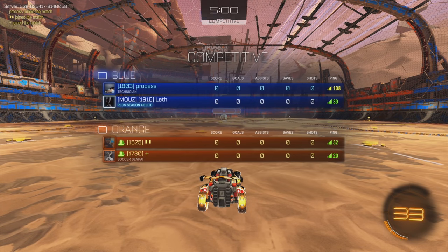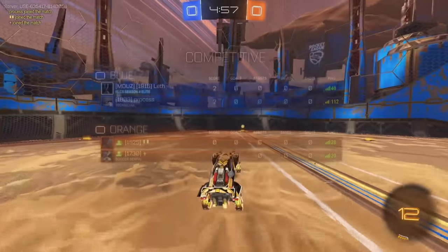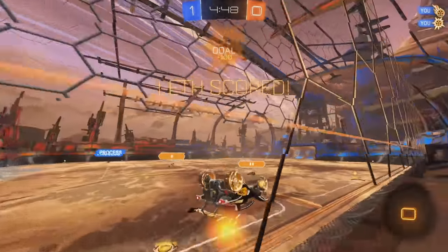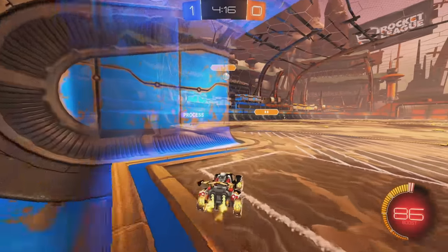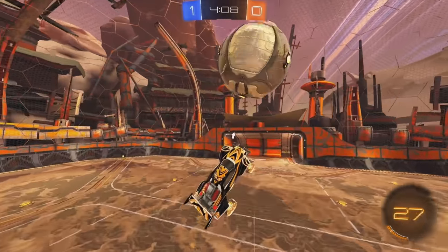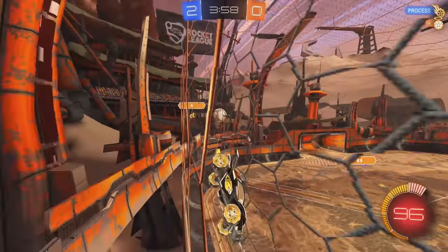We got our first game. We got a 1525 and a 1730 on the opposing team — not too bad. We got Process on our team at 1800. It looks like the 1525 might be a smurf, but maybe not — he's stuck in a weird position. He missed the boost, which should make it a little bit easier for me to score there. That was an awkward play. I was trying to take control of the ball in the net, but my teammate could have taken it across too.